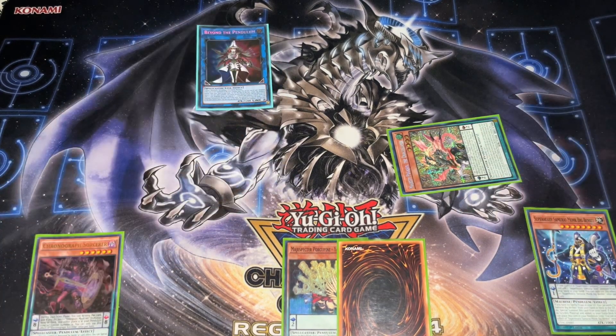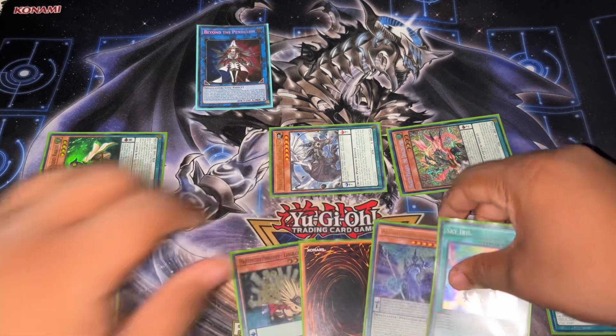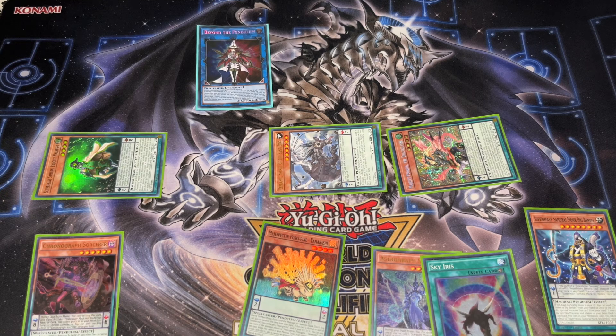Now it's time to use her effect. It's time to pendulum summon — we're not even going to pendulum summon much, just these two back. So if they want the neighbor to remain, they're still going to look at an entire board. I didn't add the field spell — I declared that I was using it but didn't actually add it. So you'd always be able to have a card to pitch in hand because you'd have two more cards. By the way, you can actually pitch this as well if you have any pendulum monster in your hand.